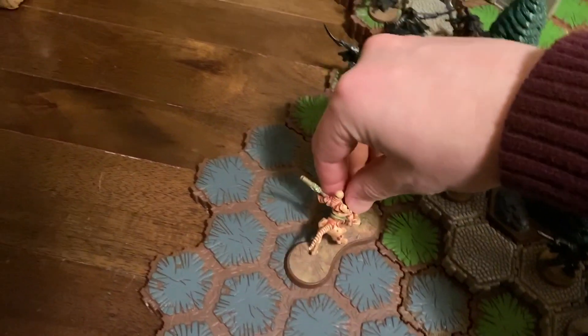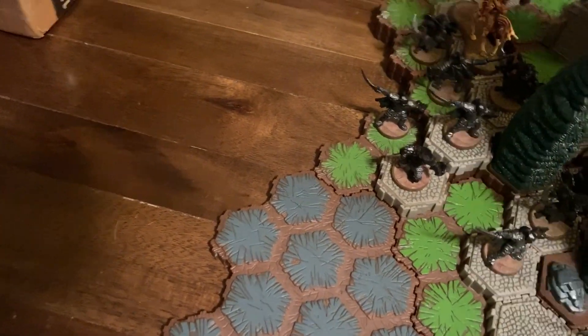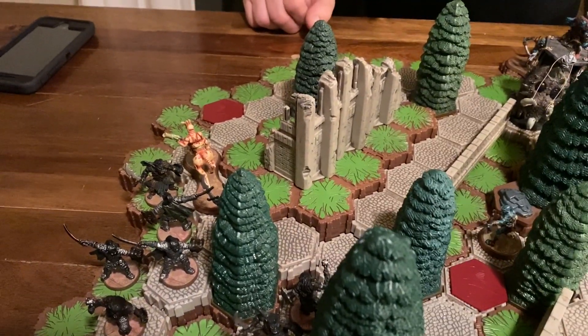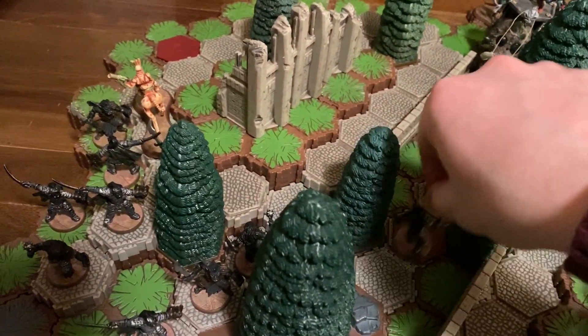Turn one on the Death Chasers. Bond with Miberksa. Miberksa does not have line of sight there, so he won't be able to shoot yet. But let's charge in.